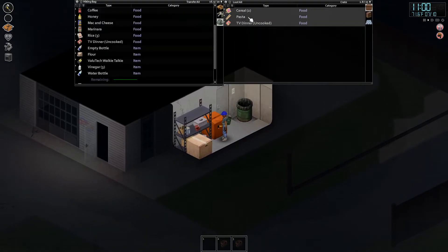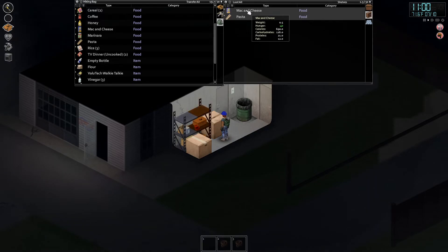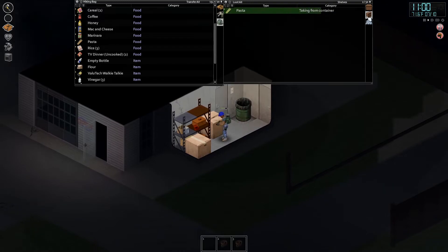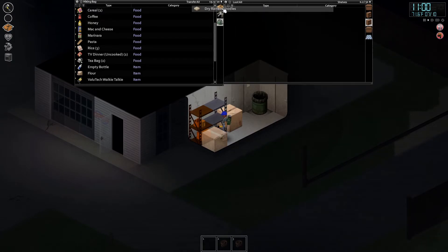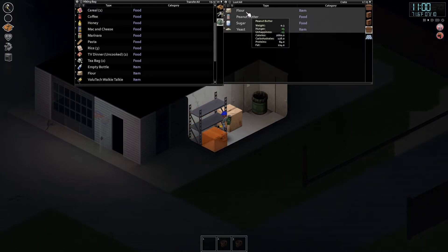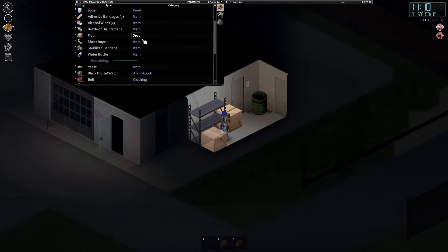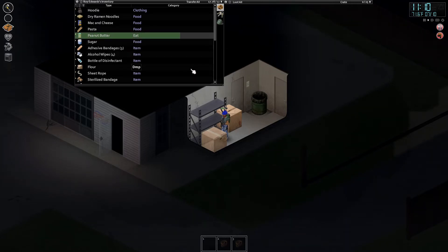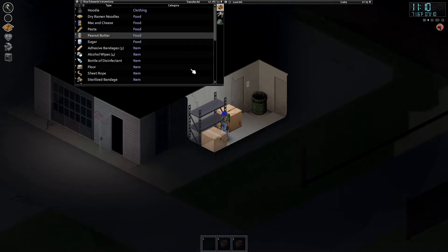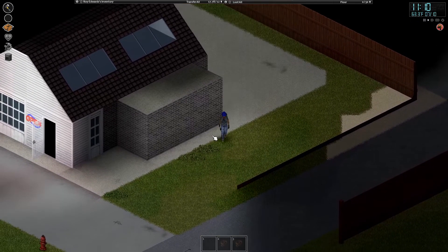We need a better bag, it looks like. All told, we're having a pretty good run — I mean, that's amazing for food. We can make tea. We are full. We're going to eat a half a peanut butter, let's see what we get. I think we're done with the convenience store.